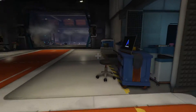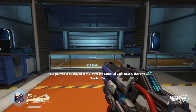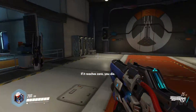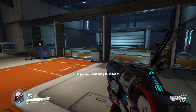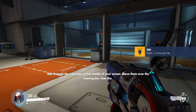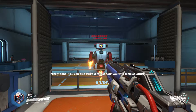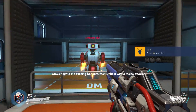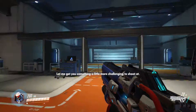I got a gun! I'm playing Soldier 76. That's your current health — all right, that's cool. Your primary weapon is your heavy pulse rifle. Move the crosshairs over the training targets and fire. Shoot! And melee — so it's just like any kind of shooter game.